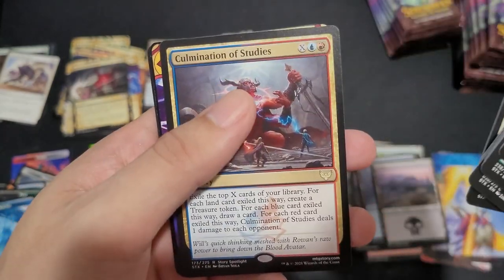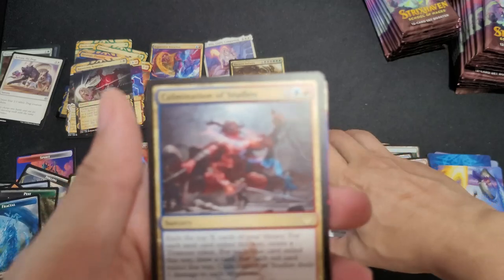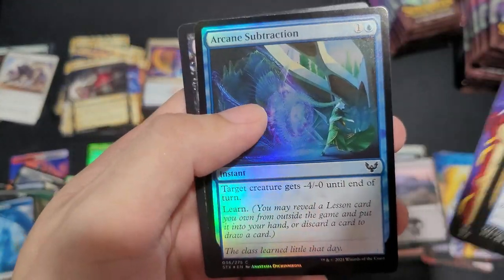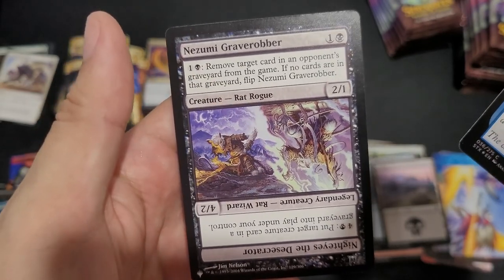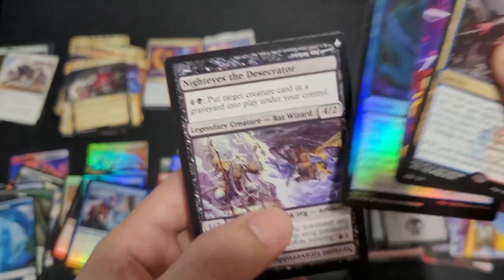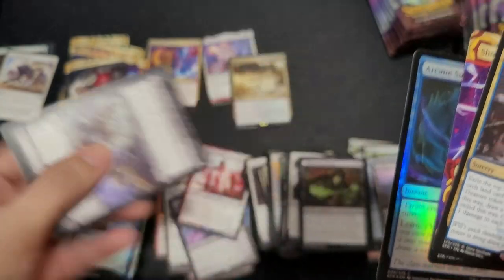Square Up, Secret Rendezvous, Culmination of Studies, Shock, Arcane Subtraction, Nozomi Grave Robber — which turns into Night Eyes the Desecrator.